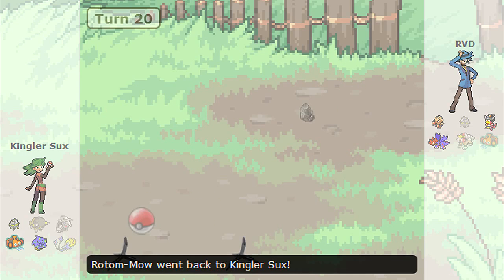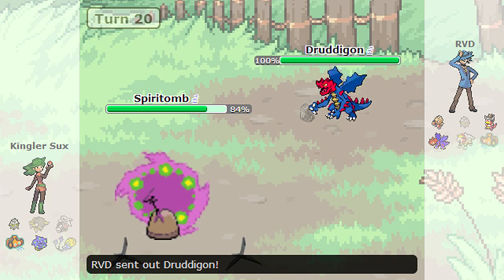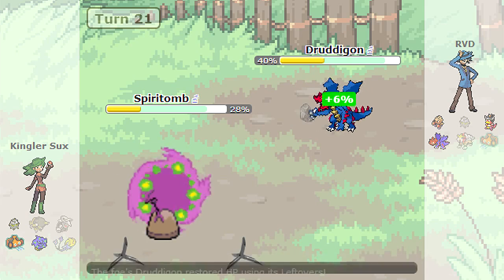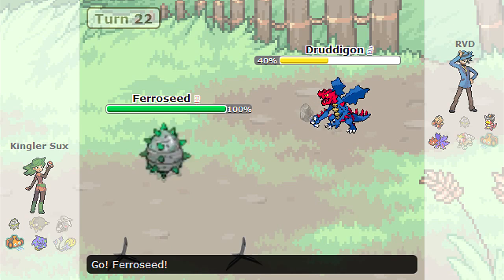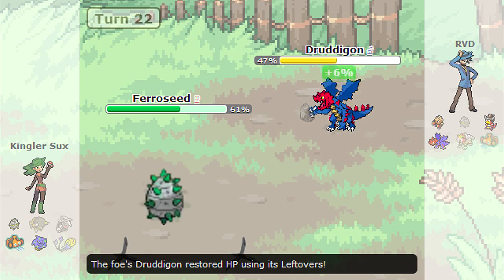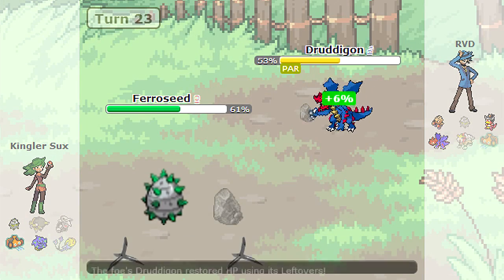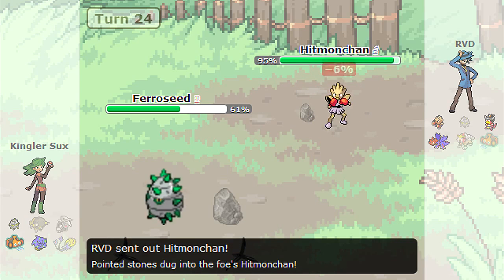He is going to Volt Switch into the Spiritomb, which I still do not know what kind of set it is. So I am going to bring in my Druddigon and, if he does have Will-O-Wisp, I know I should be faster than him, so I can get off a huge hit with the Dragon Claw and possibly take him out with another one. But he goes for the Shadow Ball and that does way too much damage to my Druddigon, which automatically tells me that Spiritomb is specially offensive — interesting, since most Spiritombs are Black Glasses or Choice Band or a Rest-Talk with Calm Mind. I am going to go for the Earthquake, predicting him to bring in Ferroseed and get up Stealth Rocks, to ensure that Spiritomb will die off to its next switch-in. And above that, I am going to be able to get off a bit of damage on the Rotom when he switches it in.